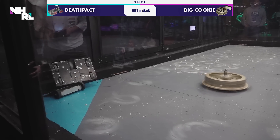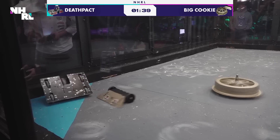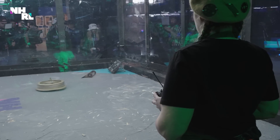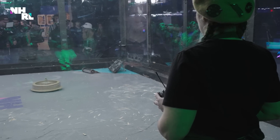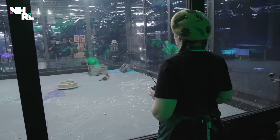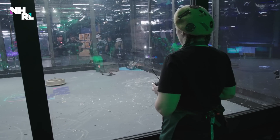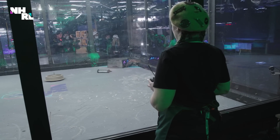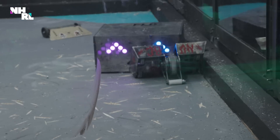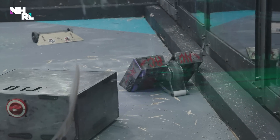That is a shockingly effective strategy. If your robot can't move, throw another robot in there and bring your opponent to you. And now we've got Death Pack upside down on the side of the arena. I think we're going to have an unstick from the house robot. Flow's going to do its best. This is a position that is not easy for a house robot to unstick.